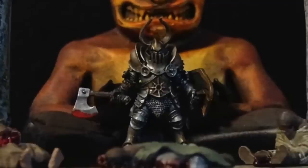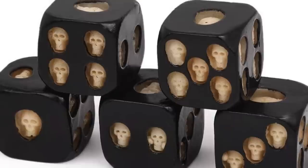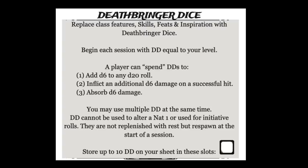Death saves are the training wheels of RPGs. But there is an element of heroism and Paul Verhoeven-like ultraviolence in the form of the Deathbringer dice — an idea similar to DM Scotty's luck dice. Characters begin each session with one Deathbringer die per level. It's a separate D6 you keep in a pool just to the side of your character sheet. The dice replace class features, skills, feats, and inspiration.